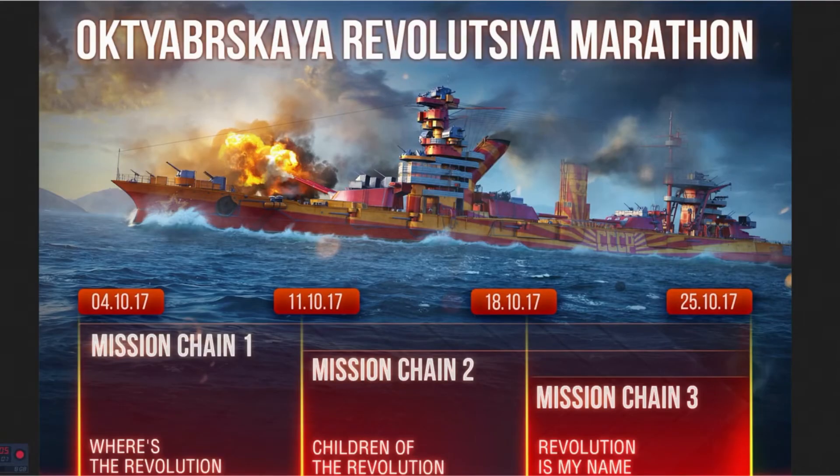As you can see on the graph, the mission is going to start on 10-4, which is October 4th. Chain 1 is 'Where's the Revolution.' The second part starts on October 11th, which is chain 2: 'Children of the Revolution.' And the last part is going to be on October 18th, which is chain 3: 'A Revolution in My Name.'